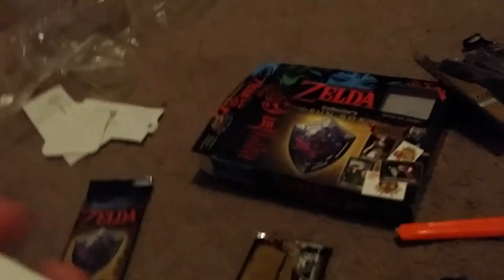Next up, we have Impa. Impa. We got Hylian Shield. Got Darunia. We got Wolf Link. We got Princess Zelda. And — oh my god — we got a shiny! We got the Skyward Sword, shiny! Yes! But still no gold cards. And we got the 8-bit Link tattoo. So we got a shiny and a tattoo.